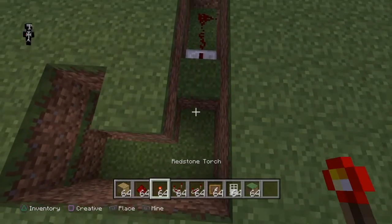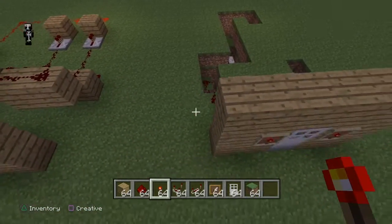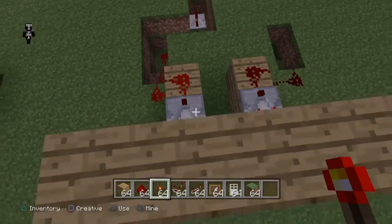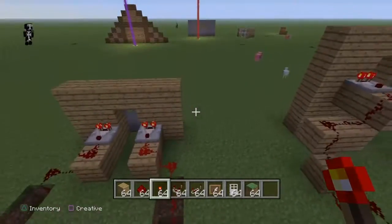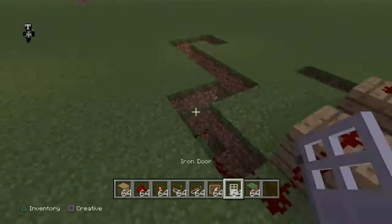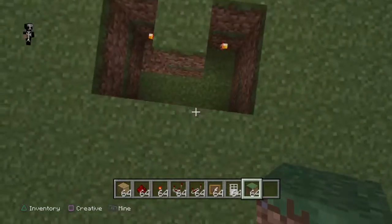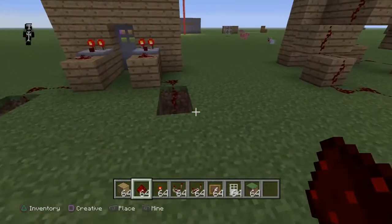Then you put a repeater here and a redstone torch. I'll test that that works — you go onto the one before and it should still be activated, yep it is. Then you go on to the next one and it's not activated — good, so we did it right. Then you cover all this up and fill this in with redstone dust.